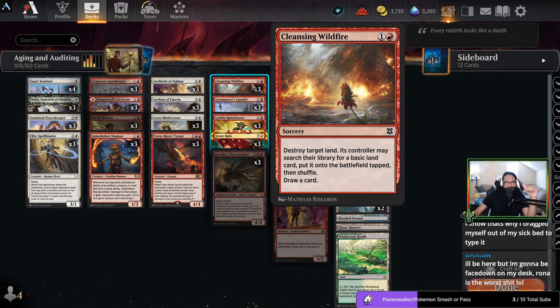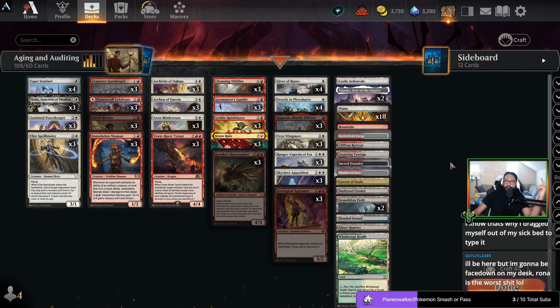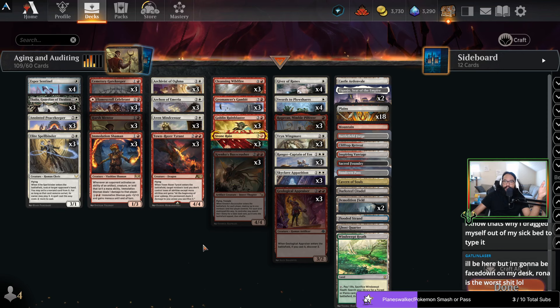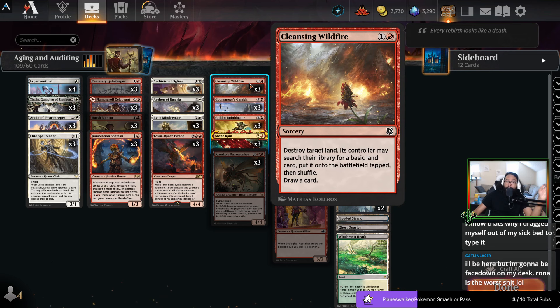Cleansing Wildfire is the cheapest — it's the cheapest way for me to just blow up someone's land, it can be any land, it doesn't even have to be a non-basic, which is very important. Our opponent can search for a basic, hopefully I would have Aven Mindsensor out to make it harder. What's nice is I do get to replace the card — additionally I can use it on a Dark Steel Citadel of mine to ramp myself to four mana so I can play something like a Raze Tyrant, Krenko's thing, or a kicked Rune Blaster. This probably going to stay.